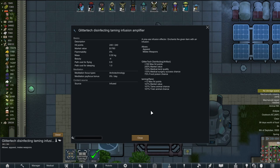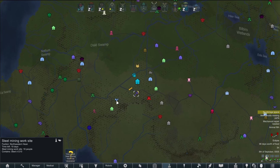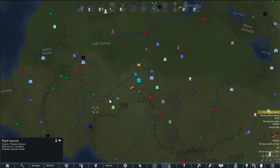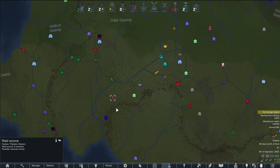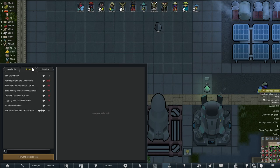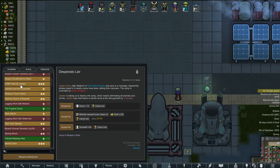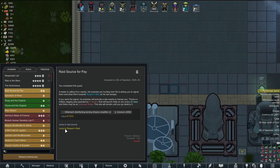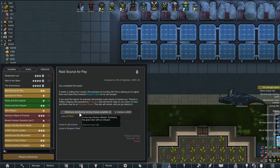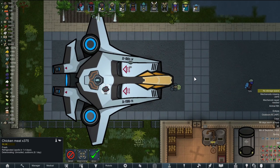We also got items from a different mission where we took a contract for the Utilitarians. More interestingly, there's a raid source down here where they keep sending raids every once in a while — every 22 days. The mission is technically considered done; we got our reward, so we could decide to keep taking raids from them.